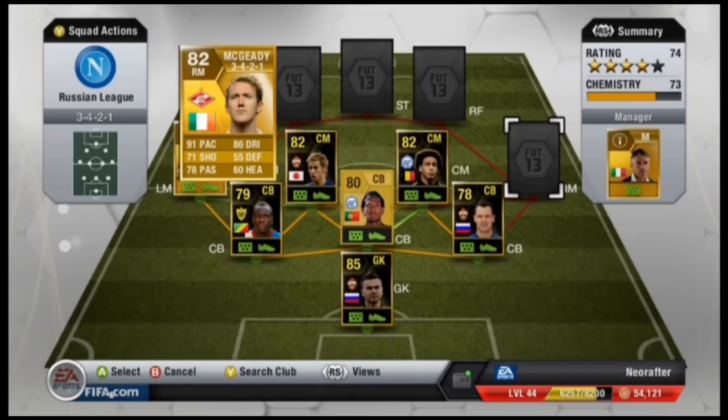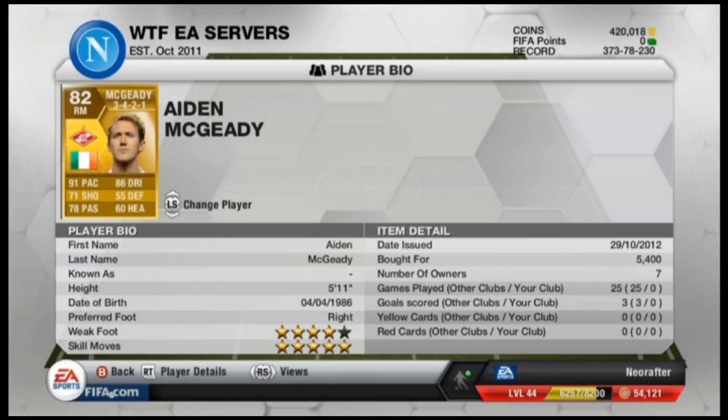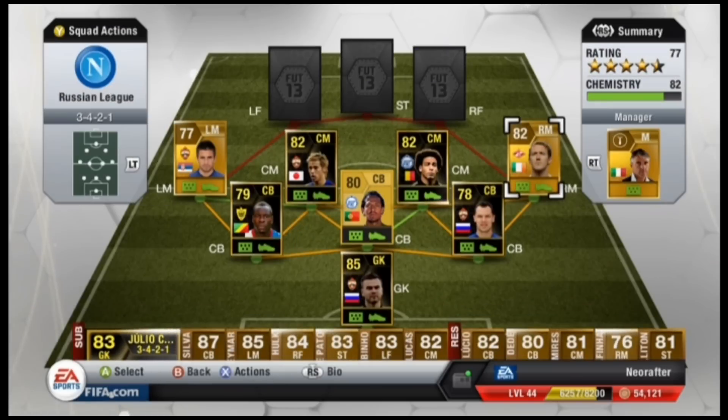Right mid winner for the Irish Beast, Aidan McGeady. He is great — 4-star weak foot, 5-star skills, and he has amazing pace and dribbling. He's very cheap too.